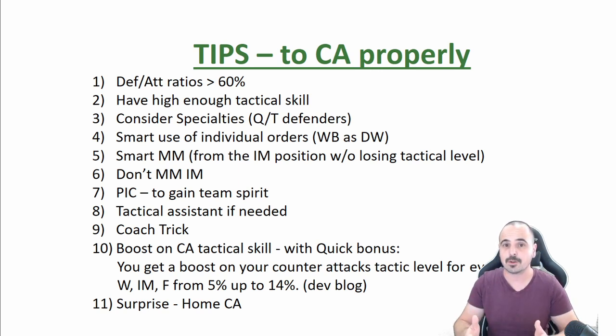If you're playing counter-attack, always consider picking a game because you can win very important team spirit for your future matches. Regarding the tactical assistant: if you have enough place in your staff and want to use it, it could give you a bit more power with defense-attack ratios. I think a well-balanced team doesn't need the tactical assistant because you can always get the same impact using individual orders, but it could be an option if you need it.